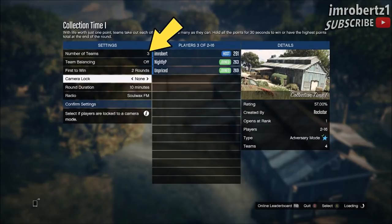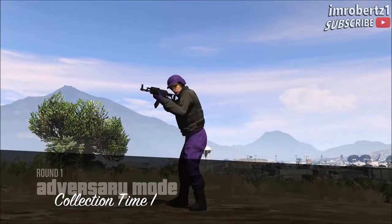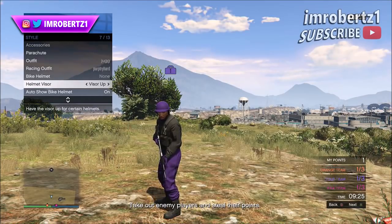Make sure you're on a purple team — you'll need three players to do this glitch. Once you load in, hold down select, go to style, helmet visor, and hit right on the d-pad for about 30 seconds, then put the controller down and wait to get kicked for idling.